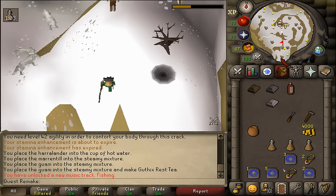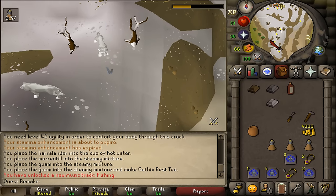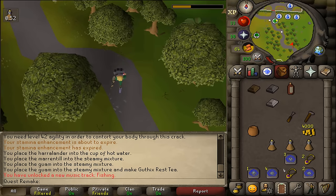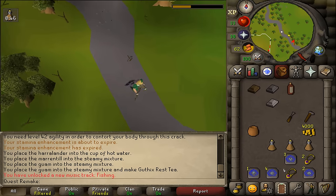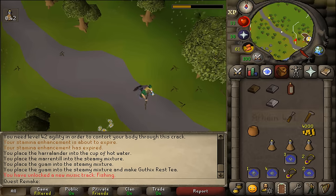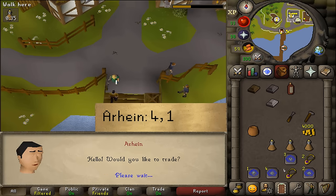Next let's continue running south and get off the mountain — actually, let's teleport to Camelot since that is way faster, and then simply run to Catherby. South of the Catherby bank there should be a general store sign. We will need to talk to Arhein and select option 4 and then 1.